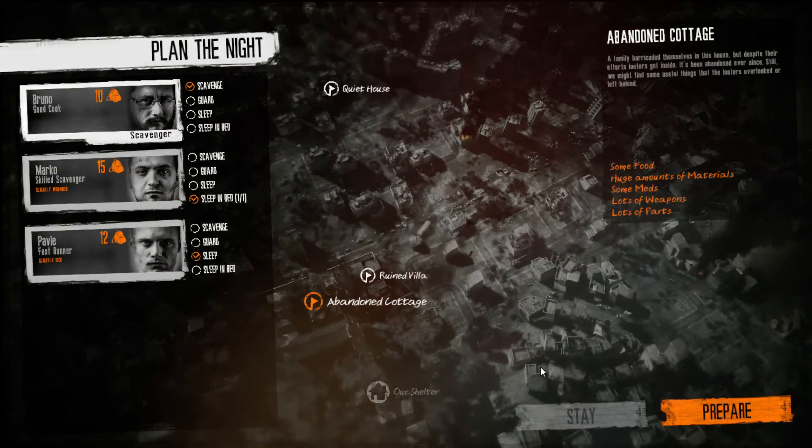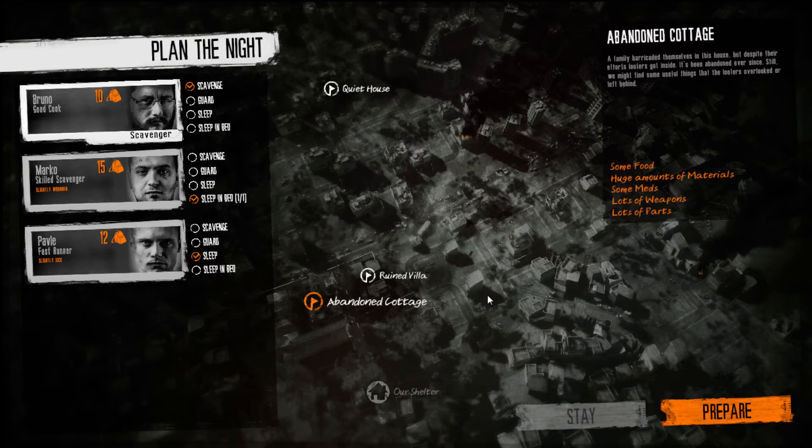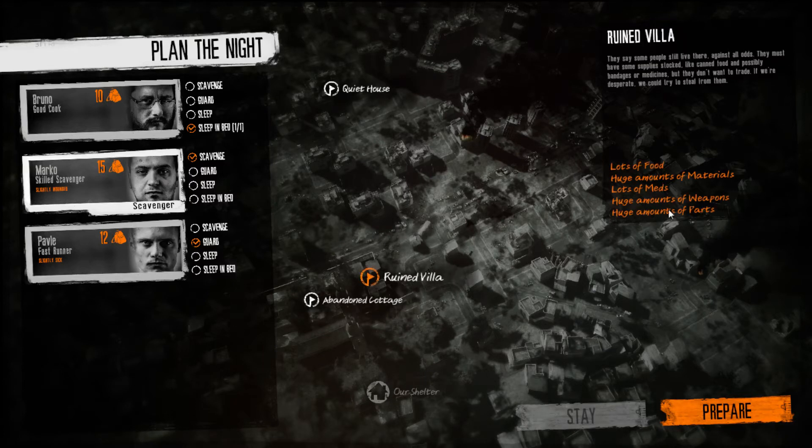It is quite likely you will lose some people. Oh well. That's the daytime done. During the night you have several options: you can scavenge, which is a really good option; you can guard your house if someone is trying to come and kill you; or you can sleep. I'm going to leave Bruno, my chef, in there to guard our home. I'm going to send Marco and Pavle — actually you can only send one guy — so Marco is going to go scavenge. Here is the map — here is our shelter and there are various locations you can go to scavenge.